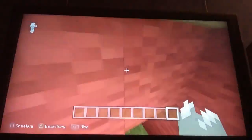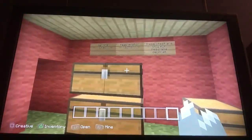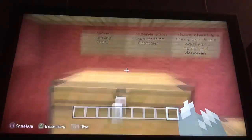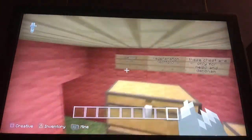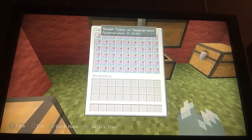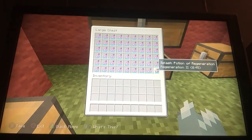These rooms are filled with extra supplies. The top chest contains harming potions and the bottom chest contains regeneration potions. Only the Demo Man can open the harming chest and only the Medic can open the regeneration chest. The medic chest has about nine times six — that's 54 regeneration potions, which is a lot.